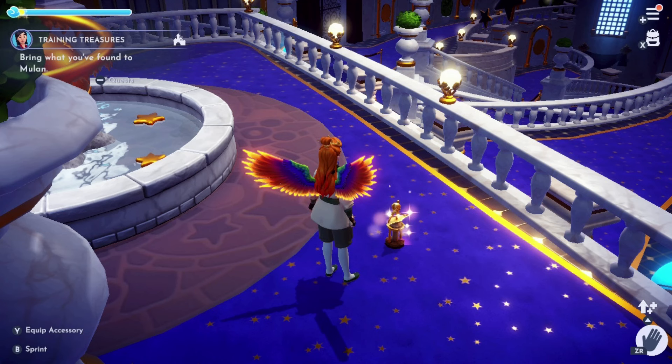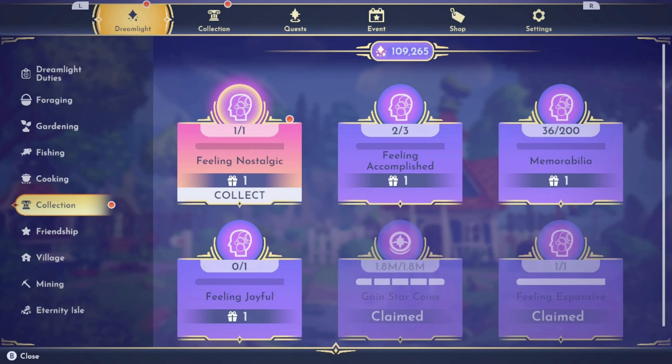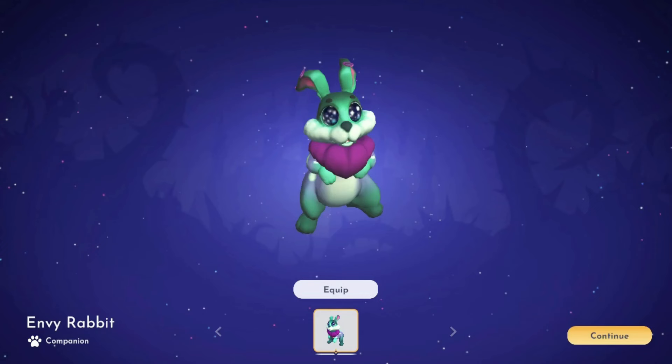I found them on either side of the fountain. When you put these memories together, it'll form a picture, and under the Dreamlight duties, under the Collections tab, you'll find a new achievement called Feeling Nostalgic. When you click on it, you'll be rewarded with this little bunny — the Envy Rabbit — teal and purple with giant eyes.